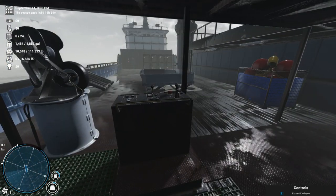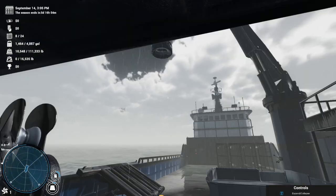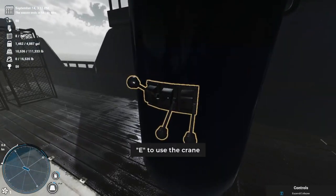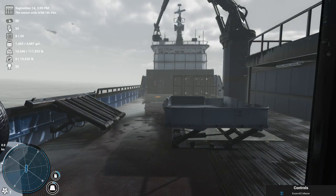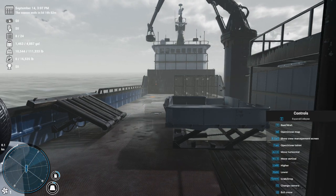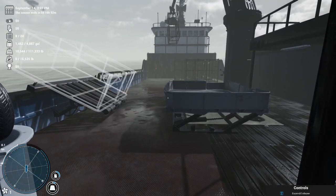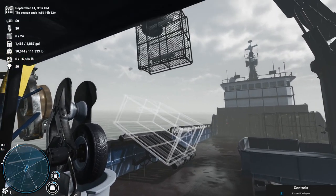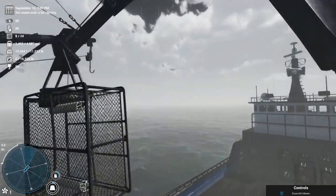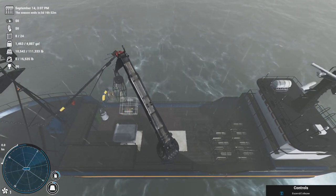We can control the crane from two different locations on the boat. We can control it from right here by pressing the E button. The other place you can control the crane is from right here. You can operate the crane using the controls — all of the controls are listed right here, I don't need to go through them all with you. Press the space button to grab the pot and then we can bring it back over. Press the C button and you will get an overhead view and be able to see where exactly the pots are moving.